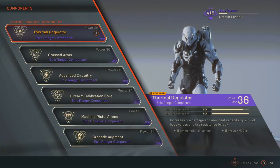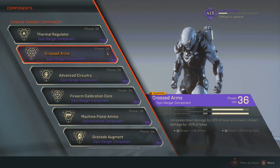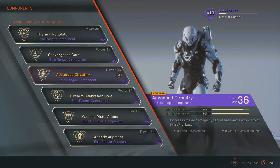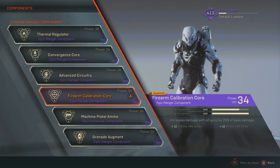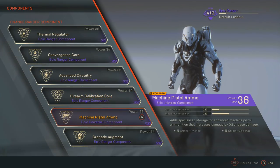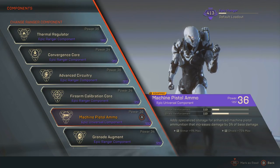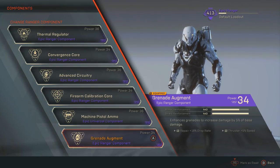Crossed Arms is on currently but I'm going to switch it for Convergence Core. Advanced Circuit Tree increases melee damage by 30% of base and Electric Effect by 30%, so that's going to help if you're using your melee as the primer. Firearm Calibration Core is an absolute no-brainer — it increases damage with all guns by 25% of their base. I've also got Machine Pistol Ammo on for the inscriptions; the component itself doesn't do anything since I don't use Machine Pistols, but it increases my maximum armor and shield. Last up is the Grenade Augment, which enhances grenades to increase damage by 5% of their base damage.